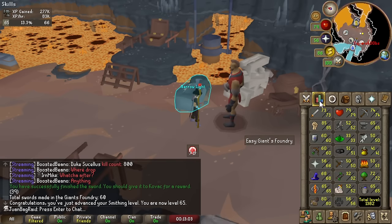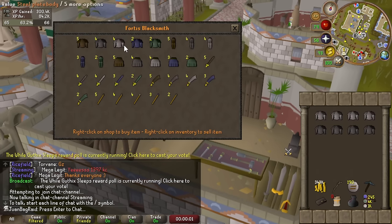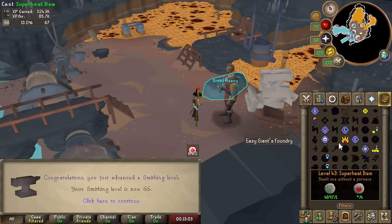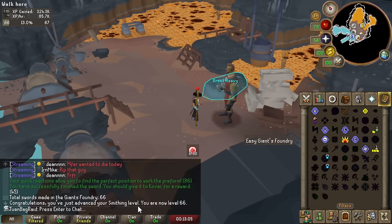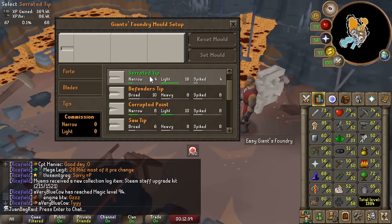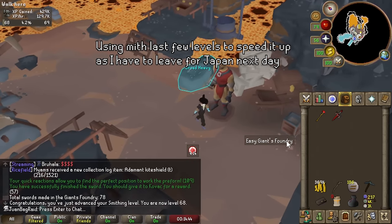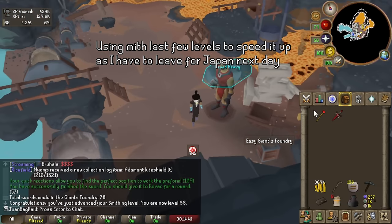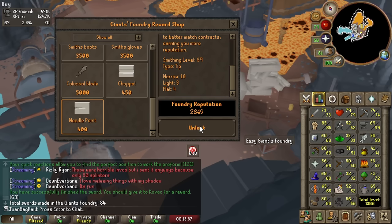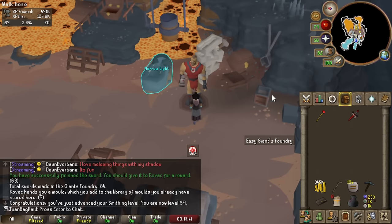65 Smithing — and I'm making at least 40k an hour while gaining insane XP. 66... 67. Look at that, so fast. 68 Smithing, let's go. I'll buy this last mold — I can do level 69 now. One last level.